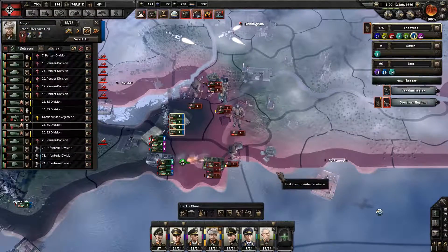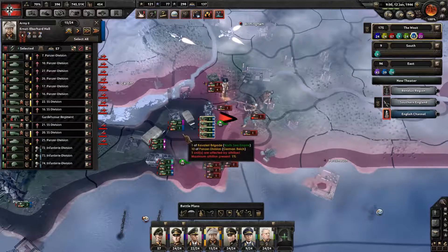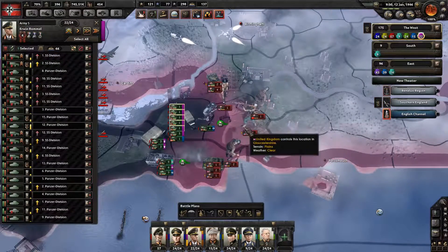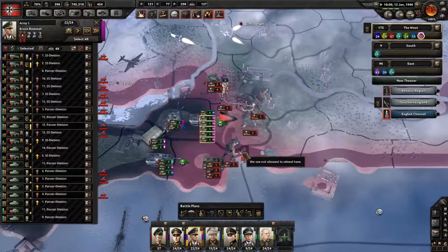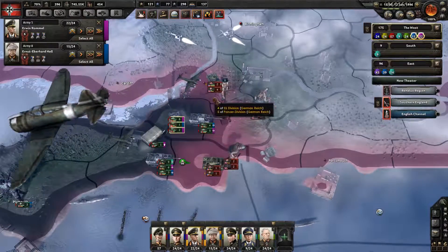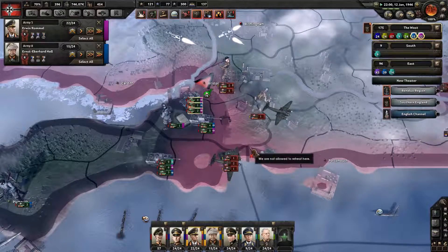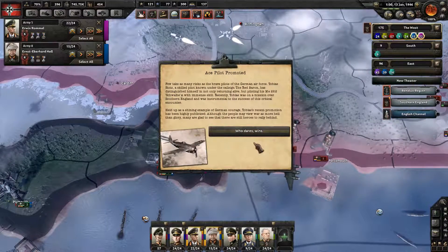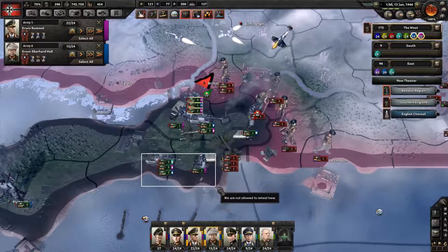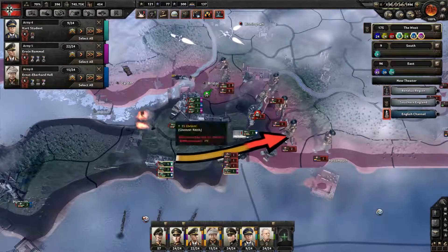At this point I figure we might as well charge in here. Take half these tanks, have them also charge into there. And then you guys go ahead and just charge right into Bristol. We got another ace pilot. Everyone that's going into here just go ahead and route in.